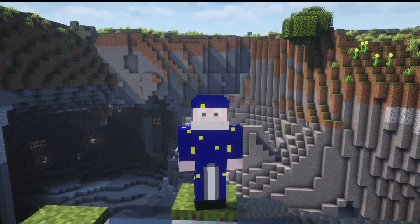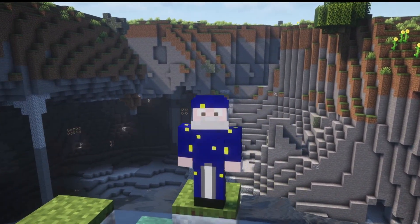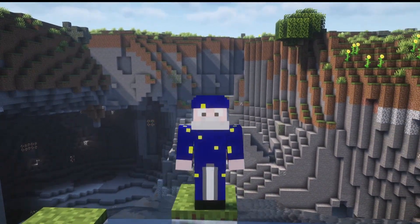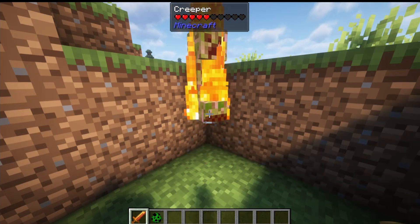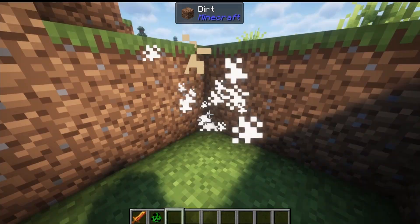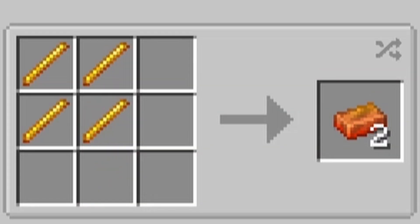Now let's move on to weapons. We'll start with the weaker weapons and work our way up. A few weapons come from defeating bosses, so we'll cover those in that section. Our first weapon is the Blazing Sword — a relatively simple and weak weapon. It deals 3.5 attack damage and has an automatic Fire Aspect effect, so anything you hit will catch on fire. To craft it you need one blaze rod and two blazing ingots. A blazing ingot is just four blaze rods, so this weapon takes nine blaze rods total to make.